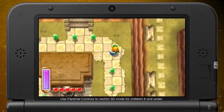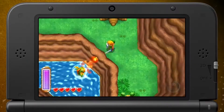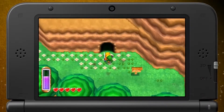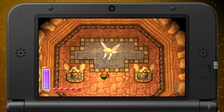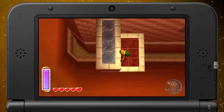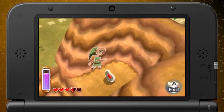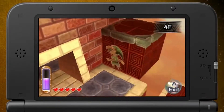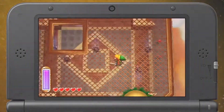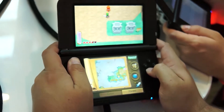Moving on to Legend of Zelda: A Link Between Worlds, which is a direct sequel to the SNES A Link to the Past — actually my favorite title in the series. Was a sequel necessary? Everyone wanted to go back to that world and the 2D style. Going through it, some things are still the same, so if they have a convincing story or reason to be there, it'll be way more epic.